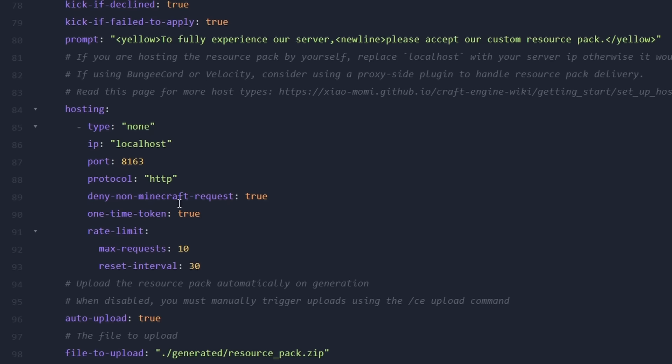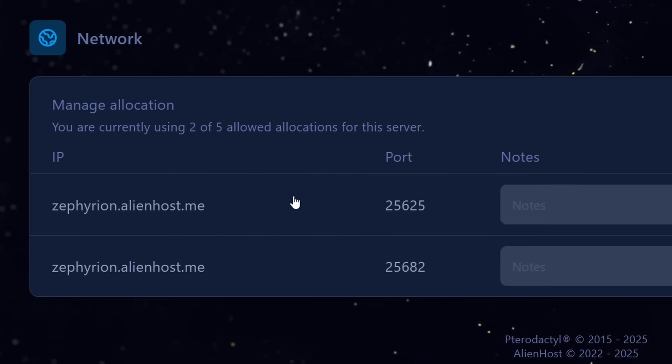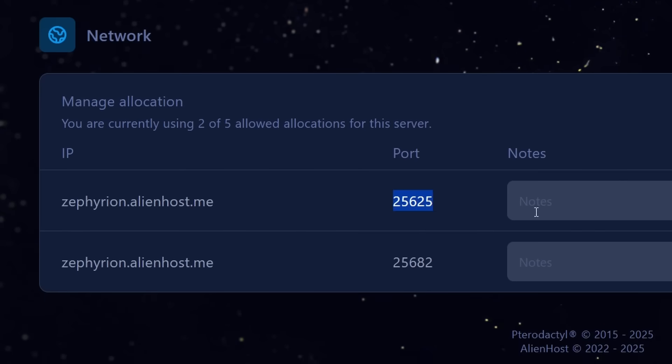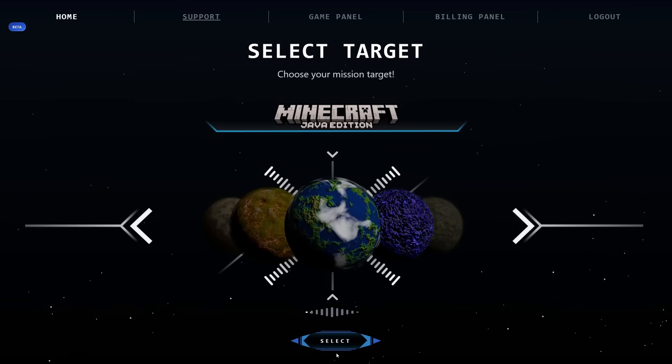But if you're gonna self-host it make sure you have a second port available on your Minecraft server. So if I go to network on my Minecraft server you can see I have two ports available here — this is the port which is used for players to join my server, and this is a secondary port I can use for any other application. By the way if you're still looking for a nice place to host a Minecraft server I would highly recommend channel partner Alienhost. I've been hosting at them for a few years now and the experience has been amazing.